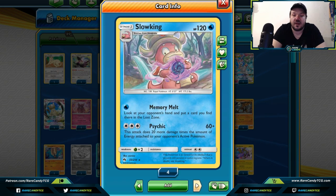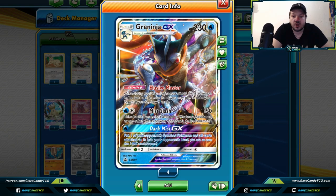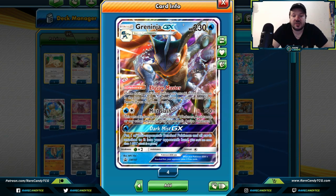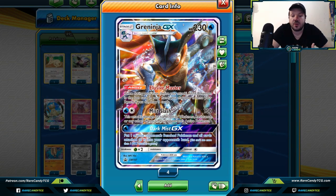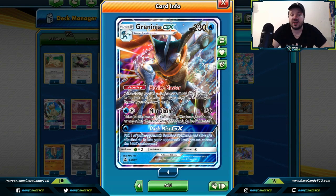Slowking — you can look at your opponent's hand and put a card you find there into the lost zone. Memory Melt is really where it's at — you could nab one specific card and drop it into the lost zone, maybe that key piece they're looking to use. Greninja GX is a bit of a weird card because you can play it onto your bench as an unevolved stage two, especially with Elusive Master. Dark Mist GX lets you put one of your opponent's bench Pokemon and all cards attached to it into your opponent's hands — great for bouncing a built-up stage two or a Pokemon with lots of energies.